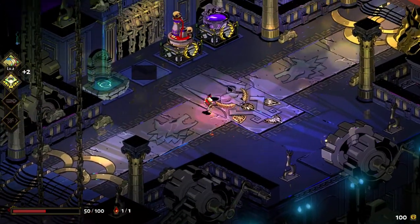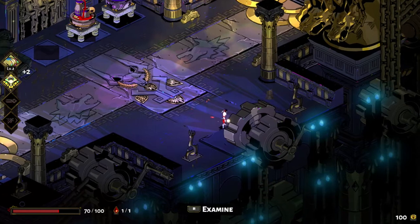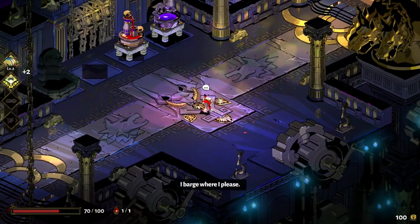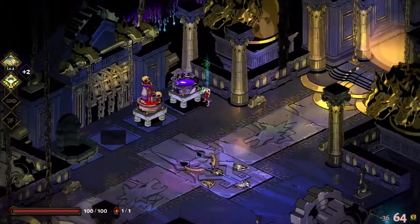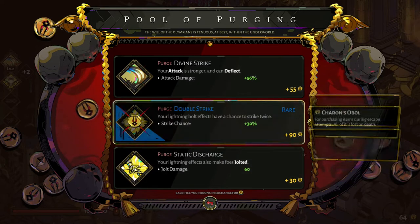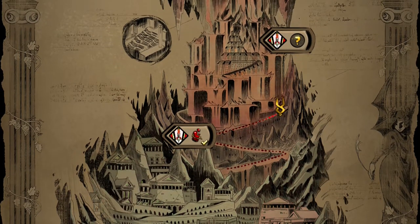In between runs, we're given some reprieves — we can use this fountain to restore some health. We have another Charon shop, which I can use to heal up a bit. And this one — the Pool of Purging. You can basically sell off a boon that you don't like for some coin. I don't honestly make that much use of it, because even the ones I don't necessarily like still add purpose to getting me through things.